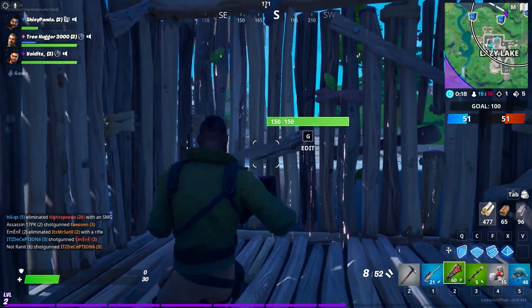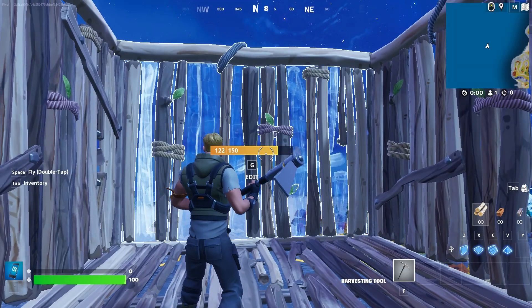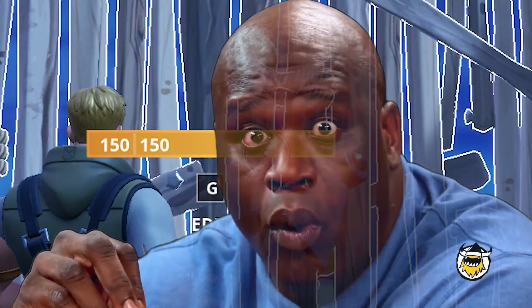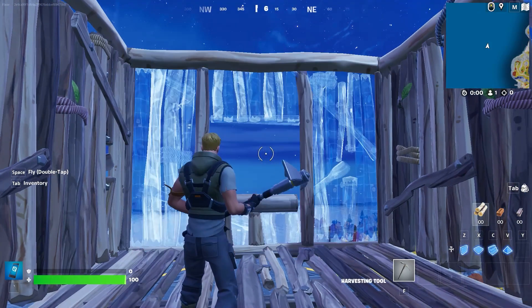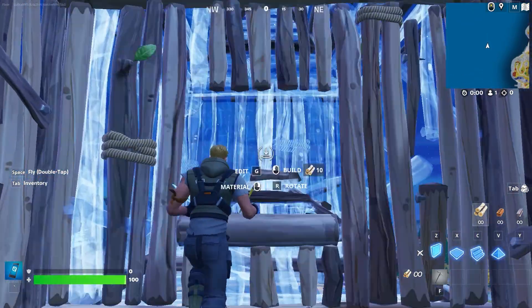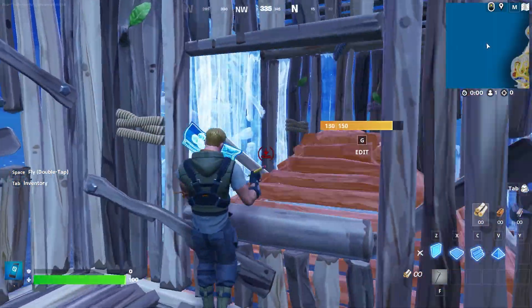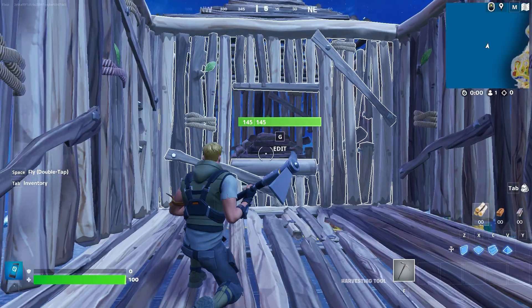Boxing. You've been locked up in Fortnite long enough — it's time to get your revenge. Let's say your enemy is on the other side of your wall. The best way to get them boxed is to edit a window into the structure and place a cone above and below your enemy, as this element has the most range. Then build walls around the opponent. Through the window you can shoot them easily while having cover at the same time.